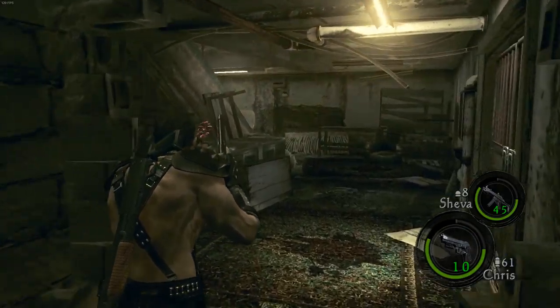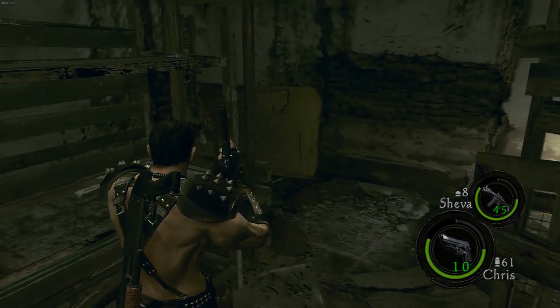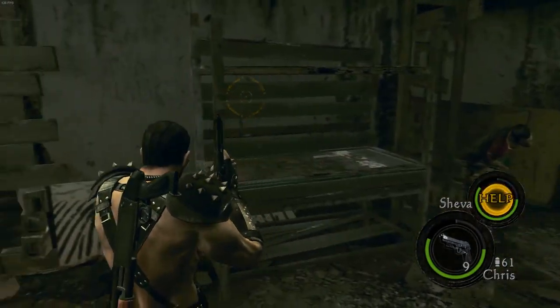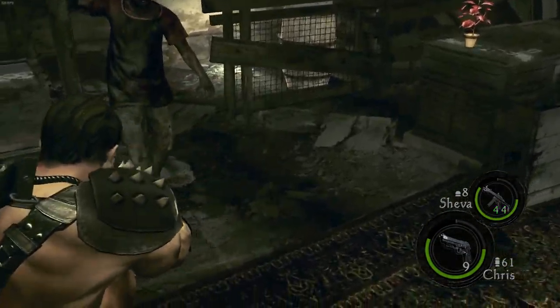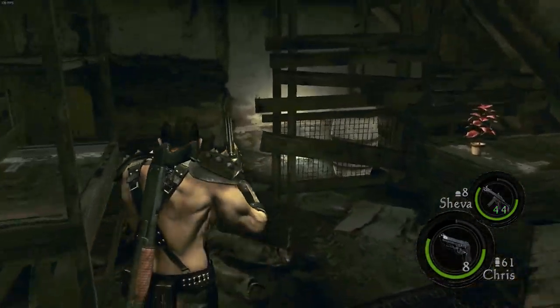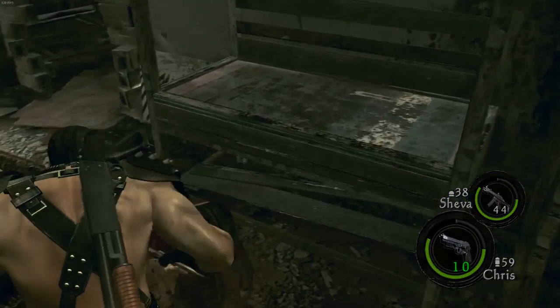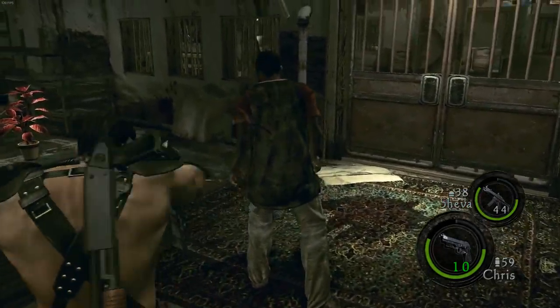Oh there's a red herb — can I grab it? I have no space. Oh I hear someone in here — oh they're in here! I'm good, you're good. He's not. I think I have handgun on. Break that glass — and the red herb!